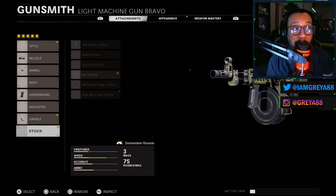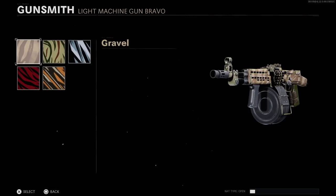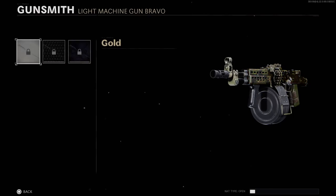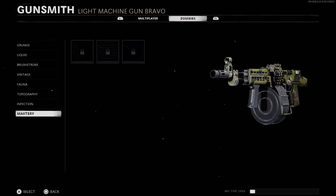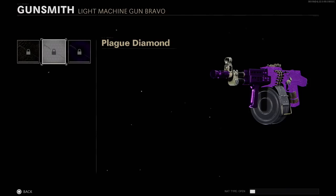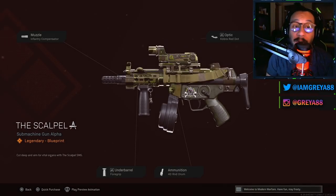Last but not least, you're rocking the No Stock attachment — 30% increase to sprint-to-fire time, 50% decrease to hip fire accuracy. Overall, a pretty decent setup for running and gunning with the RPD. Here are some of the camos on this blueprint — I'll show you the striped ones. For mastery camos: here is Gold, there is Diamond, and there is DM Ultra. For zombies masteries: here is Golden Viper, Plague Diamond, and Dark Aether.